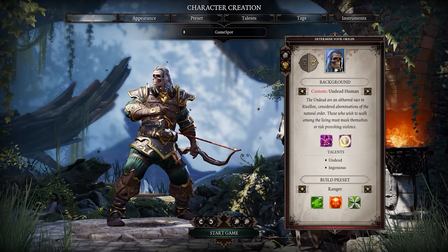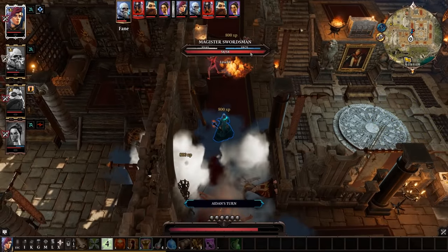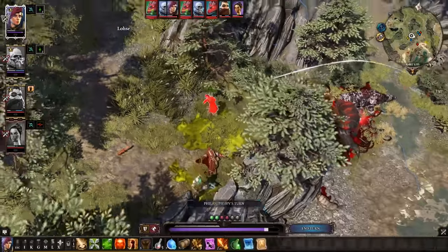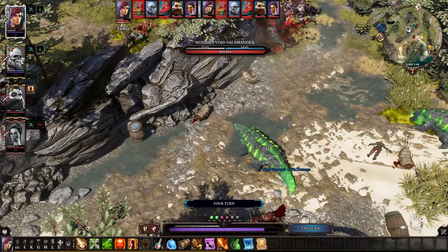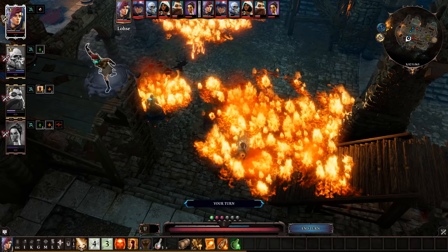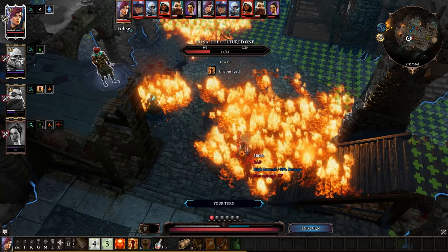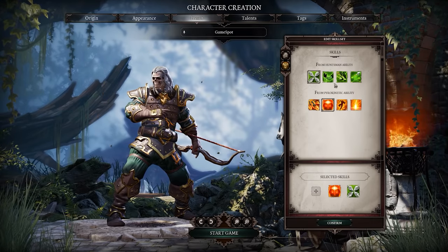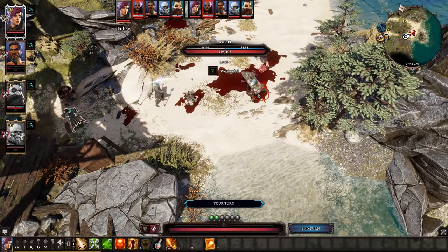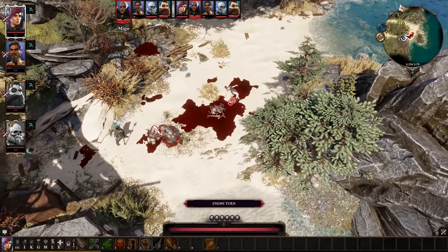The Ranger is a powerful mix of ranged physical and elemental damage. Their bow lets them stay at a safe distance, which is important, as you'll want to maintain high ground to take advantage of the bonus damage provided by Huntsmen. Rangers are versatile in terms of elemental damage thanks to their ability to craft various types of elemental arrows. Alternatively, the Elemental Arrowheads skill provides a way to temporarily unleash a wide variety of elemental attacks depending on what's nearby. If you're looking for additional healing, you can swap out one of the Huntsmen skills in favor of First Aid. It's also important to note that ranged attacks in Divinity Original Sin 2 are much more reliable than in the first game — don't let your experience with Original Sin scare you off from giving the Ranger a try.